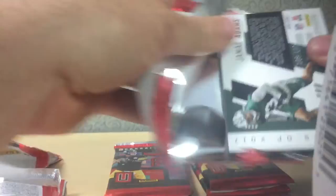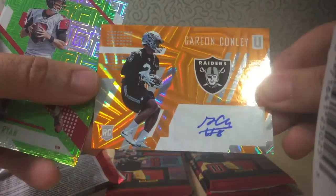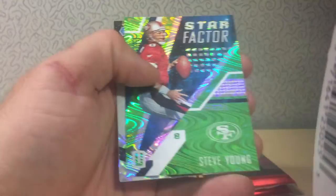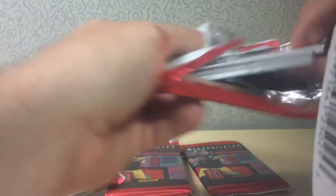There are a lot of numbered cards in this — two per pack, it looks like. Leonard Floyd, Garyon Conley numbered to 49 — there's our first auto. Orange. Garyon Conley for the Raiders, Ohio State product. Matt Ryan, Jamie Collins, James Harrison, another Steve Young star factor, Tee Tabor, and a Jamal Adams numbered to 199, yellow. So we need one more auto. So far I'm liking this stuff. Two numbered cards per pack is pretty sweet.